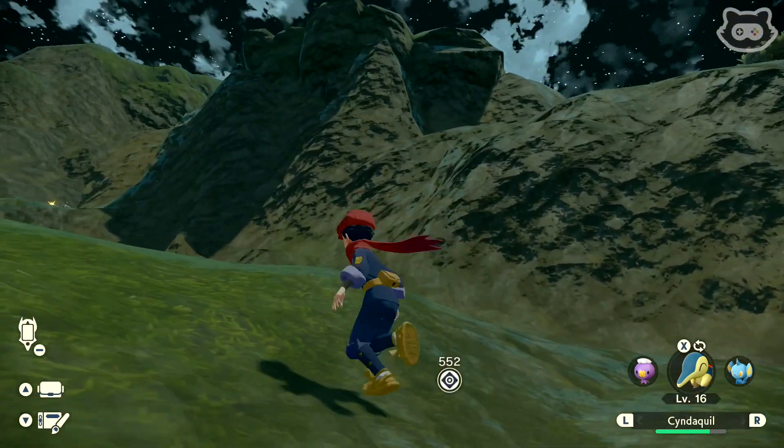Can we climb up here? Don't tell me it's like Breath of the Wild where it's wet so we can't climb the mountain. Okay, we're going to have to try and go the long way. Let's have a look at the map. We might have to go around here - that's where the Parasect was. There's our other base camp. Okay, let's go around the mountain. There's another Geodude in here - a Geodude leaped out!